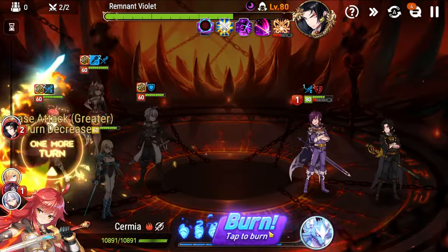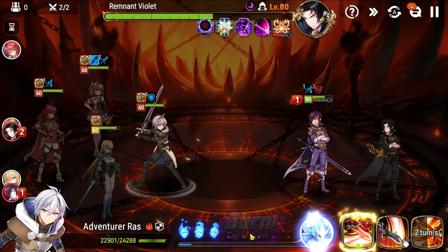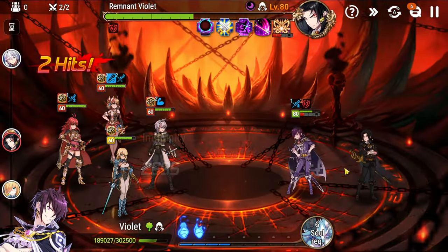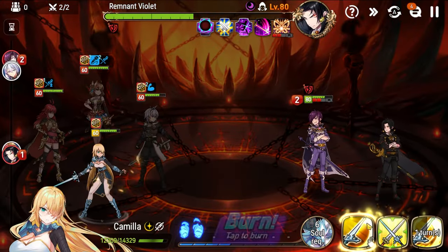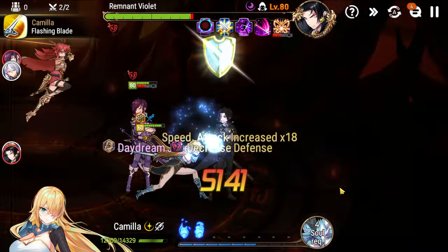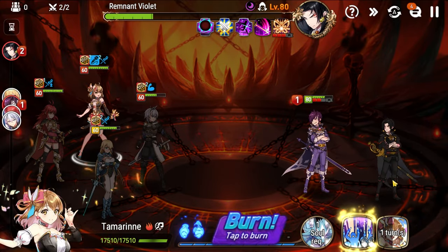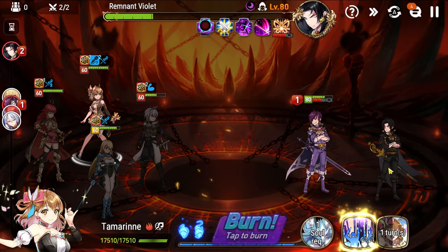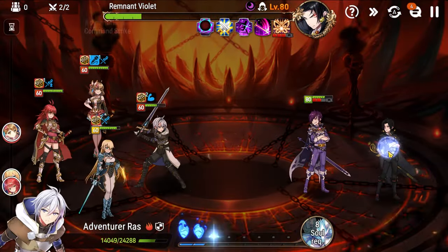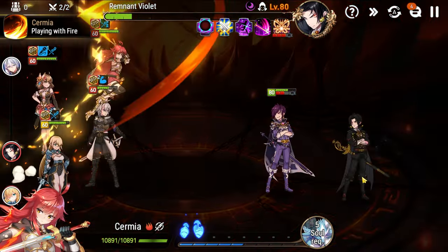We go skill two with Sermia and could soul burn for damage — that'll do about 10%. Then soul burn with Raz. Attack buff with Camilla — because Sermia has greater attack buff we don't have to worry. We go basic, pick our battles. Camilla has it and Sermia has it, so we can safely go into Remnant Violet. Soul burn here. And that's our last attack with Sermia this window.